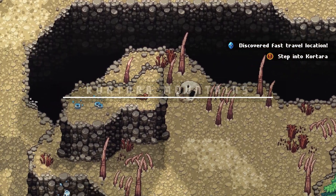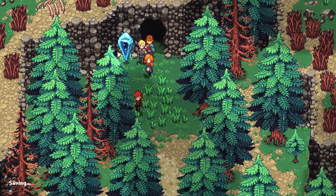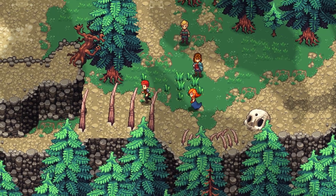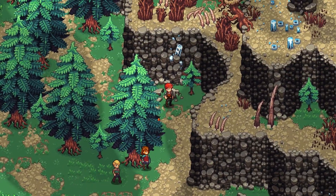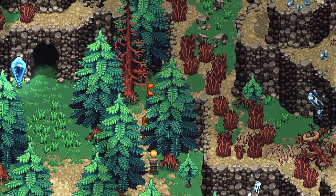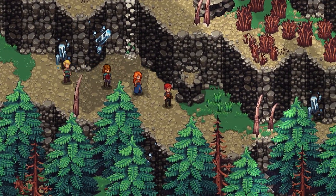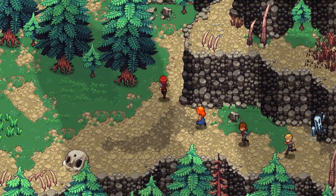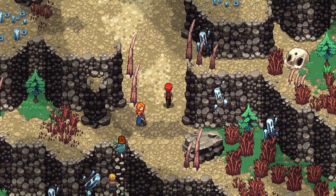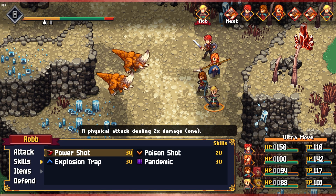There's a fast travel location — Kurtara Mountains. I was hoping there would be one in the flame place but there wasn't. We need rat for a deal, I know that for a fact. I'm just kind of exploring and looking for secrets. Let's head down this way. There's gotta be something here — oh, I can climb! I staggered — I didn't see these guys.